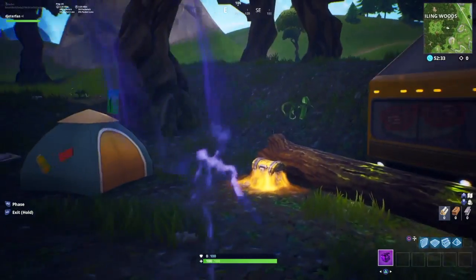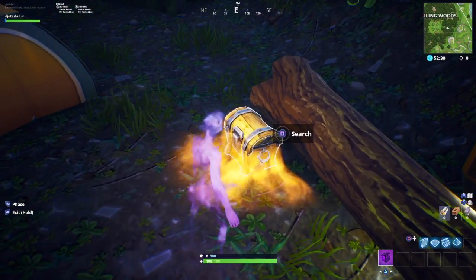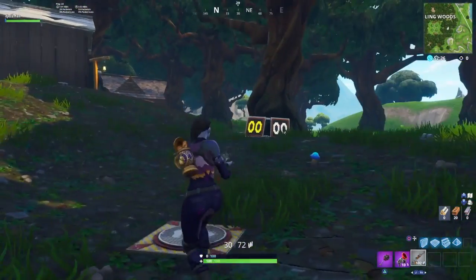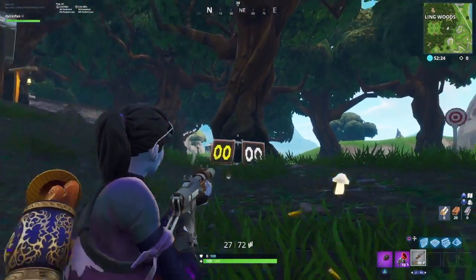So here we are in Wailing Woods. Just pop into the rift and you can get over here with no problem at all, and you want to head over towards the east side. This is one of the final locations for the shooting gallery, so just knock it out and I'll show you guys where the next one is.